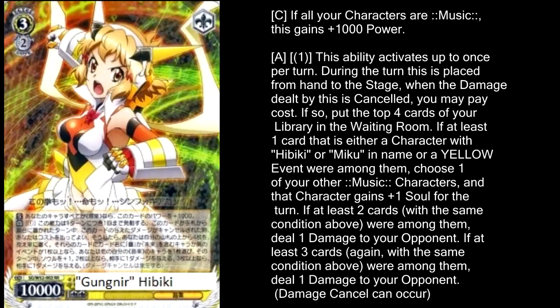She's an 11,000 pretty much all of the time — the only requirement is all of your characters are music characters, and that's probably always going to be the case. During the turn you put this in play, when you attack and your damage is not cancelled, nothing happens. If the damage is cancelled, you brainstorm the top four cards of your deck and look for Yellow Events, Hibiki, or Miku cards. If you have at least one target, one of your music characters gets plus one soul for the turn. If there's at least two targets, deal one damage to your opponent. If there's at least three targets, deal one more damage to your opponent.